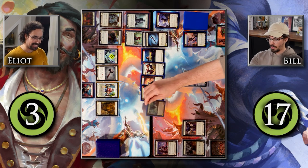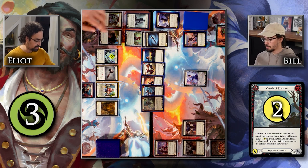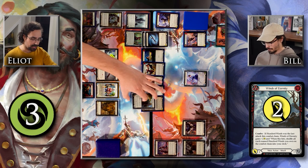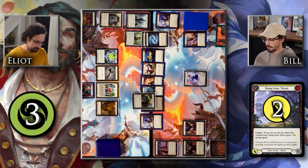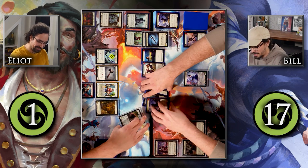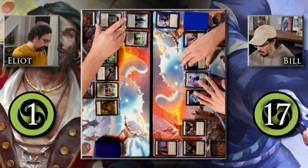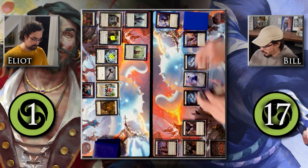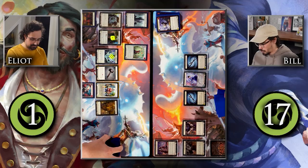I'll attack with Wings of Eternity — it's for two and has go again thanks to Breeze Rider Boots. I'll block that one. Then I'll attack with Rising Knee Thrust for two — you know what, I'll go to one. I didn't come here to be a coward. That gets a temper counter. I have no other cards to utilize, so I'll move to end of turn and draw four cards.